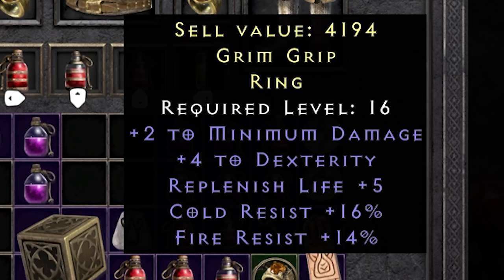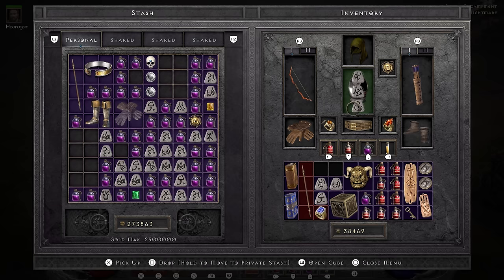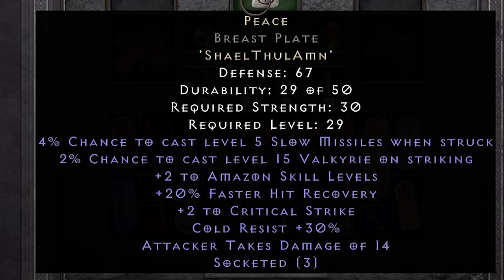With my new ring in tow, I go and farm the Countess for the Amn runes she can drop, cause I need those to make a Beast runeword. The plus 2 to Amazon skills obviously isn't for us, but we are wearing this for the chance to proc our Valkyrie. And seeing as how bad a job we were doing at being a tank ourselves, the timing to get access to her couldn't have been better. The cold resists and critical strike are also nice to have.